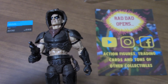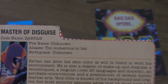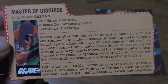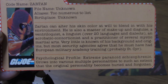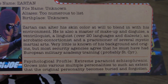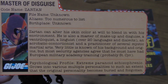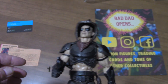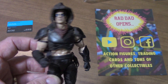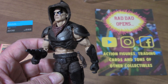It says he has aliases — too many to list. I understand one of the other file cards did have a few aliases. Anyway, he's a master of disguise — he can alter his skin color with the environment. He's got all kinds of training in military European weapons and so forth. Pretty cool. I hope you enjoyed this little couple of minutes checking out Zartan. I've got some more figures I'm going to open up, so please tune back in. Thank you very much.